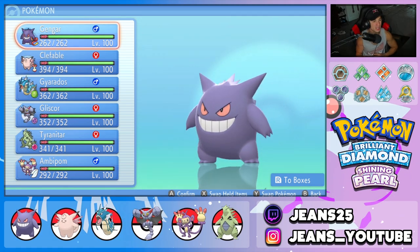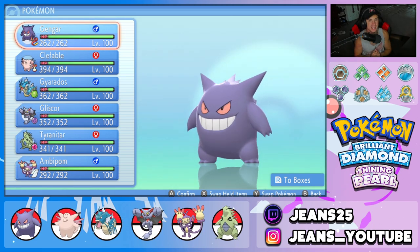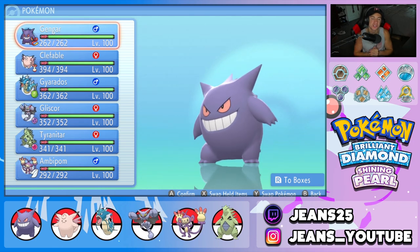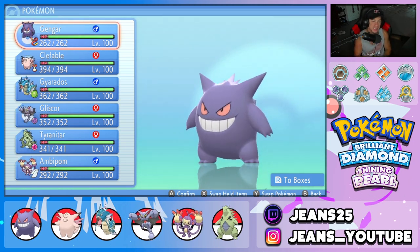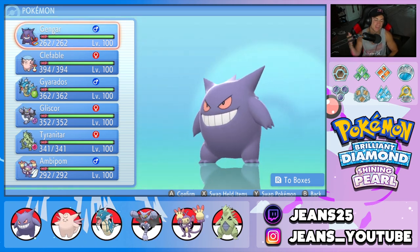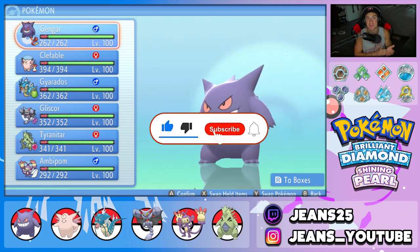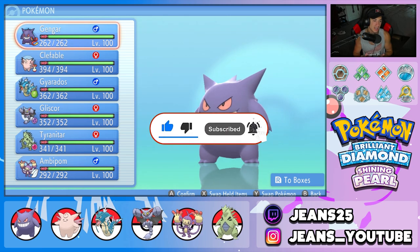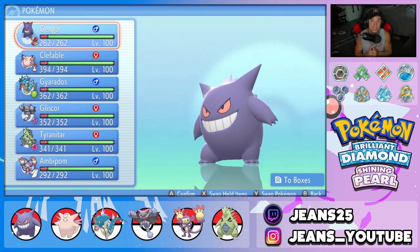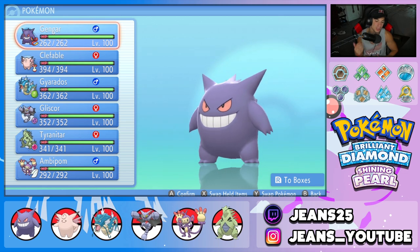What's going on YouTube, Jeans here, hope you guys are having an amazing day. Today we are back yet again bringing you guys some more competitive VGC double battles for Pokemon Brilliant Diamond and Pokemon Shiny Pearl. In today's video we're going to be showcasing Gengar in the BDSP Coliseum. If you enjoy the content make sure you support me by leaving a like, and if you're not subscribed click that big red subscribe button to stay up to date.